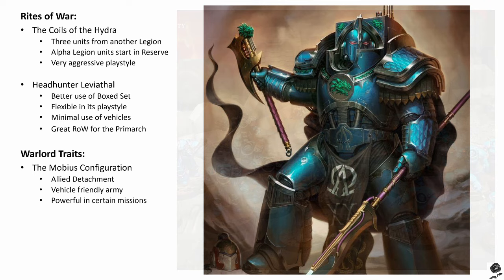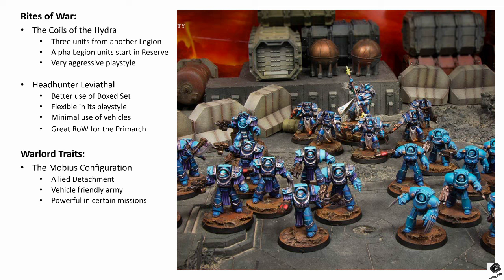While all of that sounds like a lot of fun, a more traditional force — one that will likely be able to afford Alpharius — will be looking at the Headhunter Leviathan Rite of War. The effects: a detachment using this Right of War may take Headhunter kill teams as troops choices and fast attack choices. If an army includes a detachment using this Right of War, the Slay the Warlord secondary objective is worth an additional plus two victory points to the controlling player. During the first game turn, all units composed entirely of infantry models with the Legiones Astartes Alpha Legion special rule gain the Shrouded 5-plus special rule while at least 12 inches away from an enemy unit. That's fantastic.